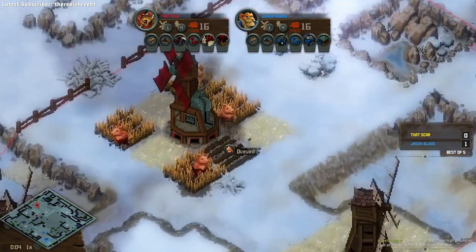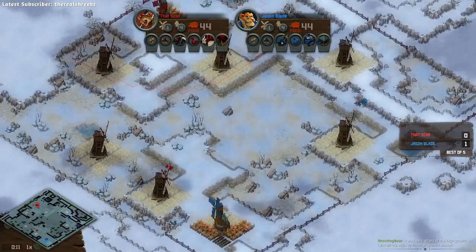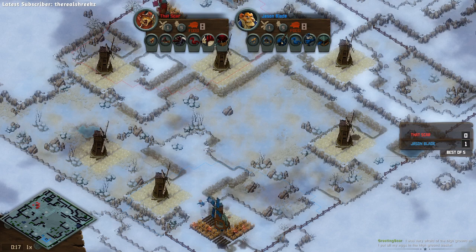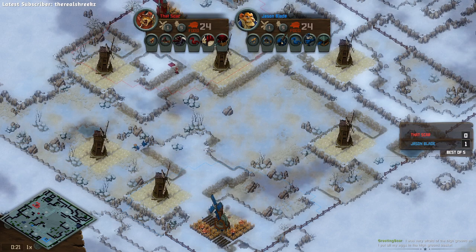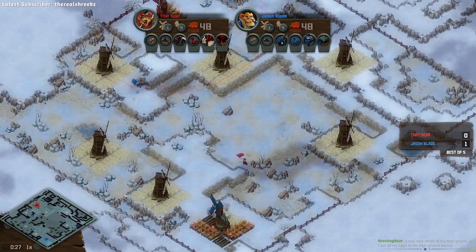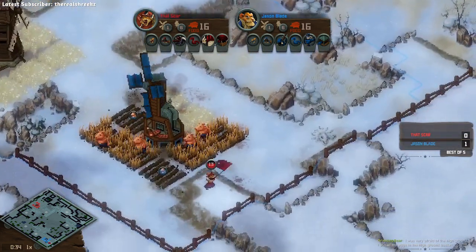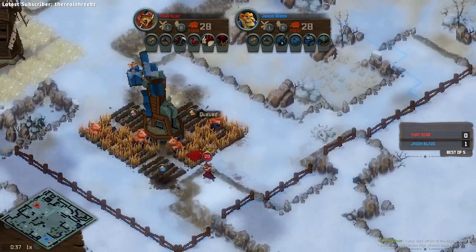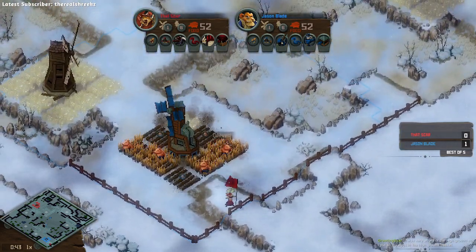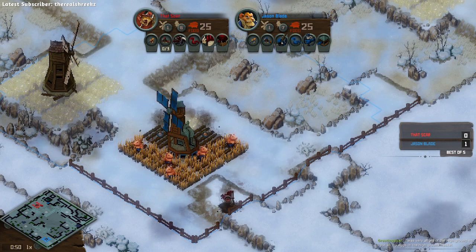Game two. That Scar in the red on top and Jason Blade in the blue in the bottom. Scar in the chat saying the reasoning behind that was being scared of the high ground position. Now, if you need to hold the high ground, putting your tier one warrens up there as well as the MG is not a bad idea. But a tier three warren does absolutely nothing in a fight, so even if you were going to put all your eggs in one basket with the high ground, it would have been better to have the boar somewhere safer because you might have actually been able to counter-push with that.